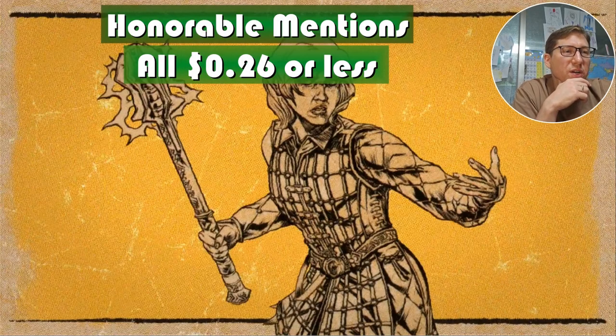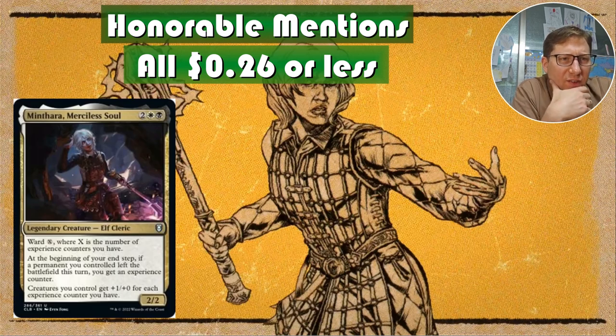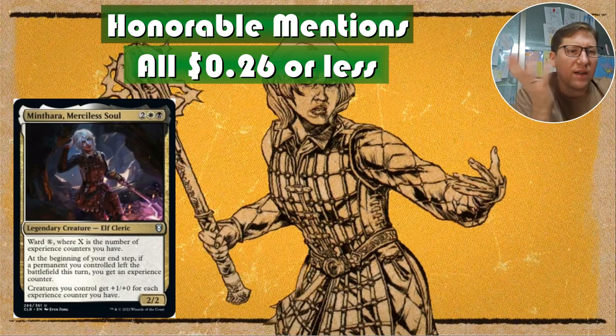Honorable mentions — these are all 26 cents or less. We have Minthara, Merciless Soul: one white and one black mana, she's a 2/2 in Orzhov colors, and she has ward X, where X is the number of experience counters you have.